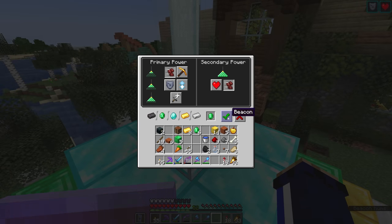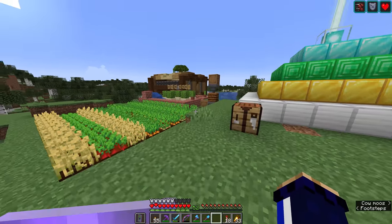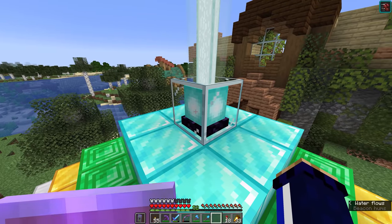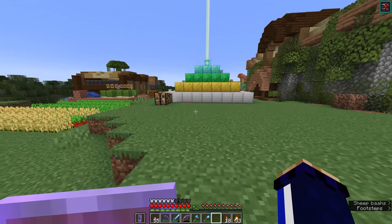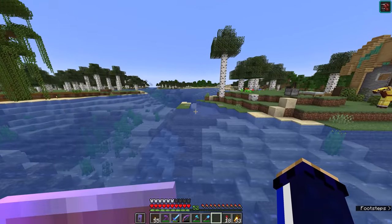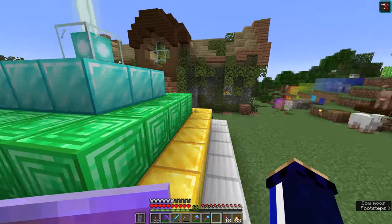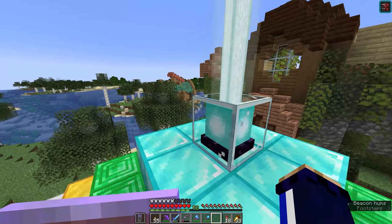Having speed two around your base is another option - quite attractive if you've got a large, wide-ranging base to get around in a hurry. The problem is that the radius isn't going to last that far. Once you've run 50 blocks that way, the speed two effect disappears, though you can probably get another 50 blocks before the potion effect wears off. The only way to expand the beacon's radius beyond this is to get another beacon - otherwise you're probably better off drinking potions that last three minutes while running around.